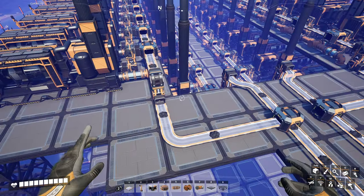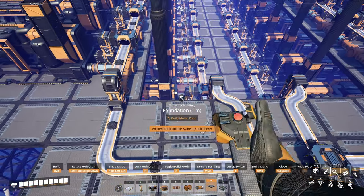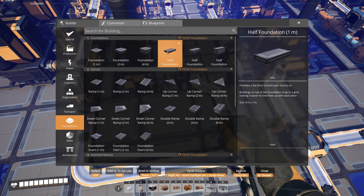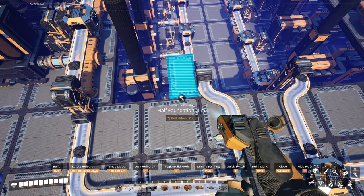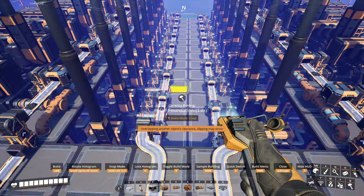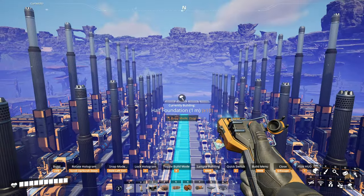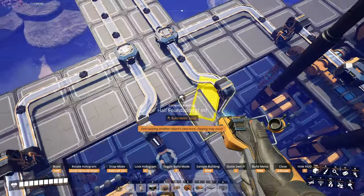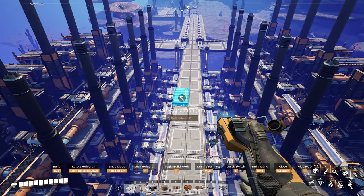Catwalk time. I can't do a full one because it clips, but we can do a half foundation — oh, that barely passes. Actually it doesn't clip, which is great! So we can do that all the way down. Maybe we should do one down the middle — that makes more sense — and then another one on the other side, basically making a full foundation. Yeah, that's cool, I like that.